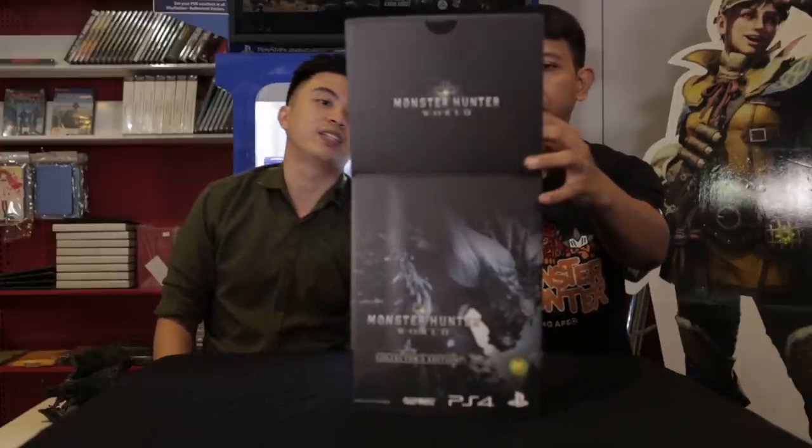Okay, let's see what's in the box. The very first thing — here you go — a copy of Monster Hunter World for the PS4. And some sort of... oh, this is the DLC card. Can't show you the code, but we'll do some visuals of what it comes with.